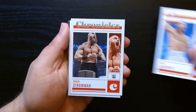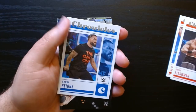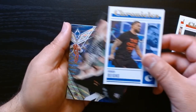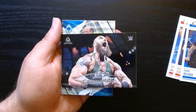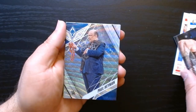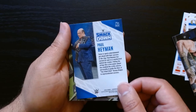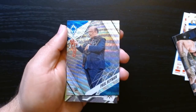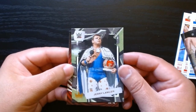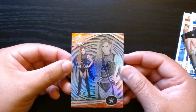Our last pack — Drew McIntyre, geez he is in a bad mood. There's the Roman Reigns base. Braun Strowman on the Luminance, all pissed off. And hey, we got a Paul Heyman on the Phoenix — not numbered but that's a nice looking card. Jerry the King Lawler again on the Royalty, and we finish it off with a Becky Lynch on the Illusions.